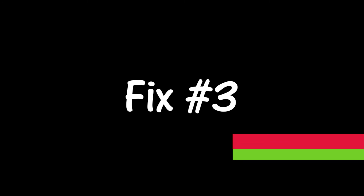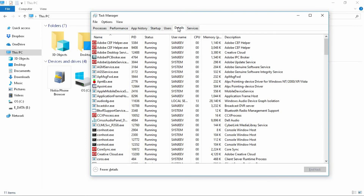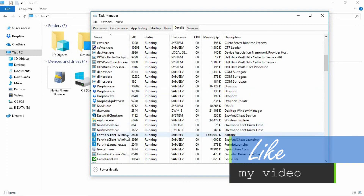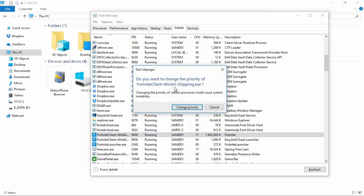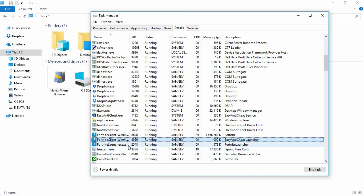Fix number three is an additional fix — the above two fixes will surely help you, but you can try this as well. Open Task Manager, go to the Details section, and search for the Fortnite process (something like FortniteClient-Win64-Shipping). Right-click it, set the priority to High. This will give the most CPU and networking priority to the game, optimizing your PC while you play Fortnite.